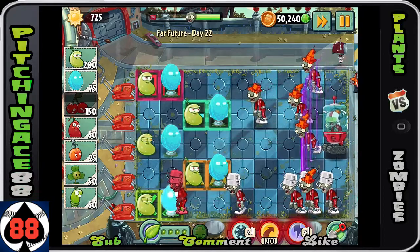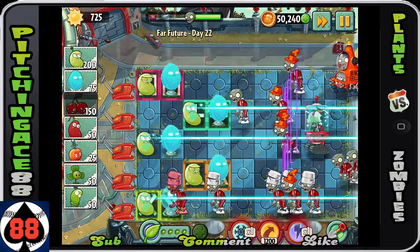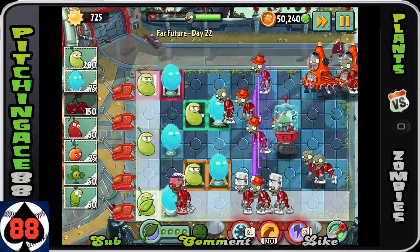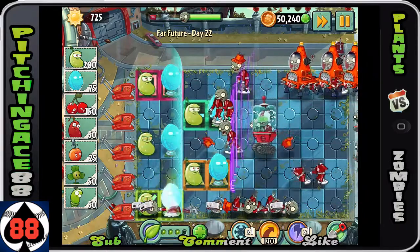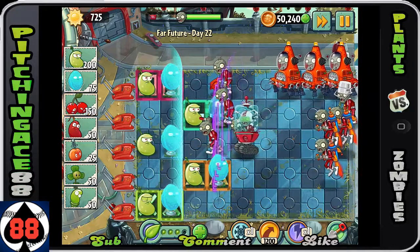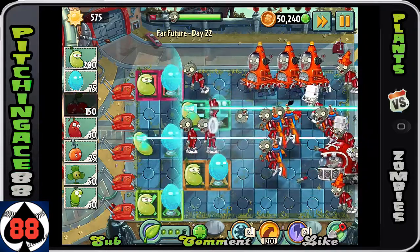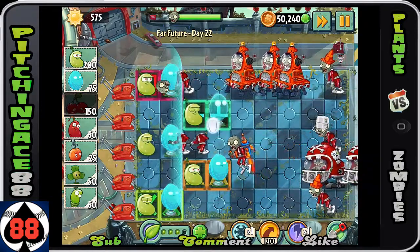My suggestion is to basically wait until a bucket head has eaten through your invisible wall, and then use a plant food on him. Wait for it, wait for it - and then use it. Not only is it going to allow you to take out that whole row, but it's also going to give you an extra shield. That middle row will get some extra added support too, which is great.